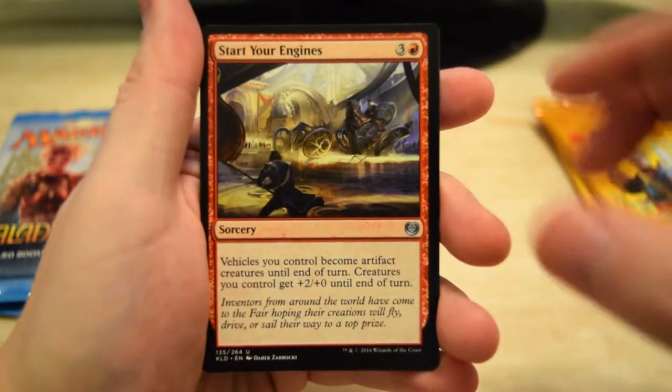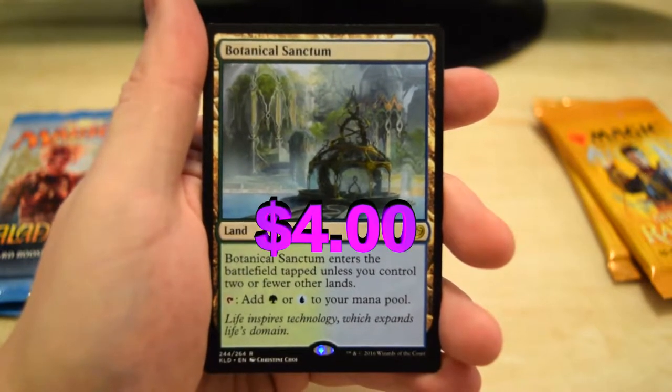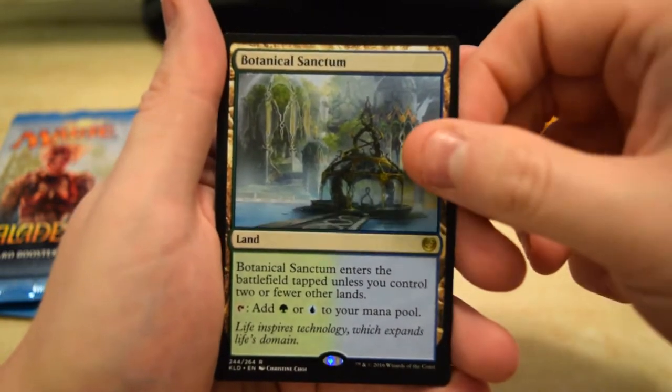Stomper, Kingpin, Engines, and Botanical Sanctum for our rare. Awesome, that's gonna be worth a couple bucks as well — nice dual land. So we didn't hit the turkey but I will take it nonetheless. On to the next one.